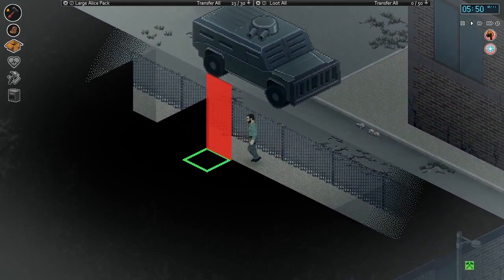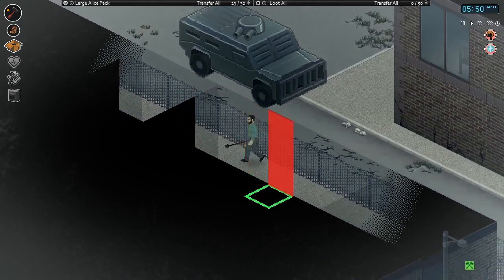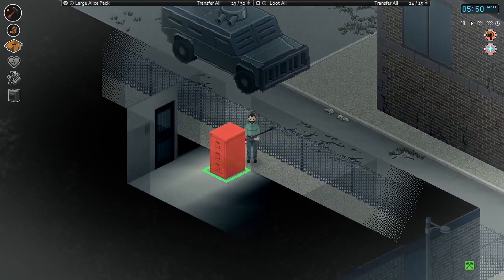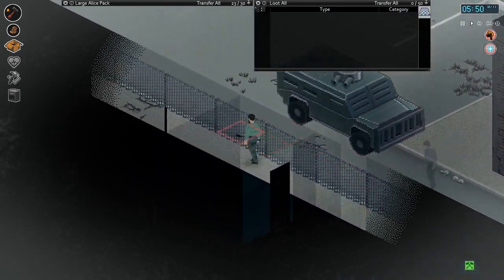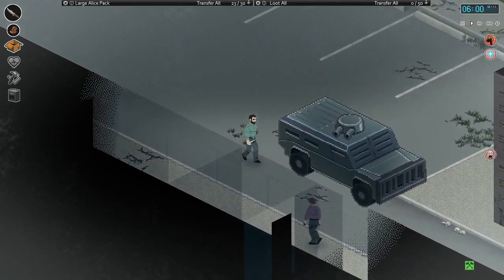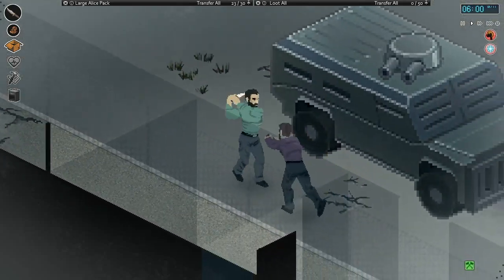Let's destroy — I guess this one right here. Hopefully there's no NPCs right in this room. Actually let's not destroy that — it's got stuff in it. I didn't think those filing cabinets would have guns and ammunition, that's a little interesting. I thought it would just be paperwork.